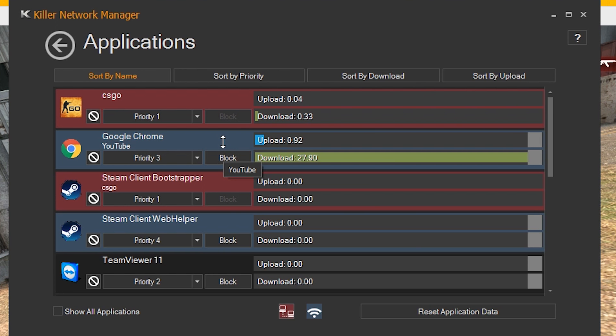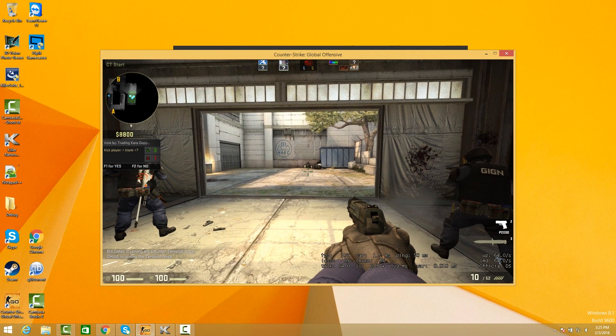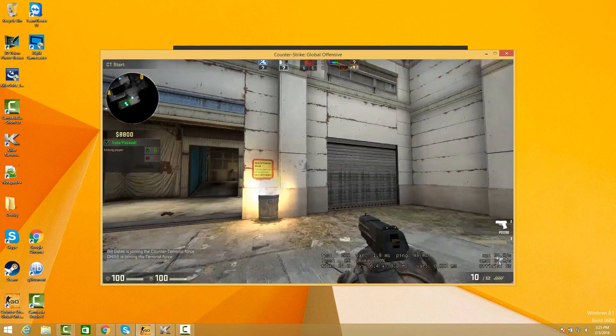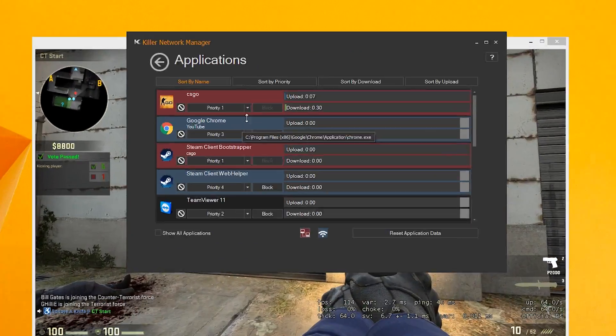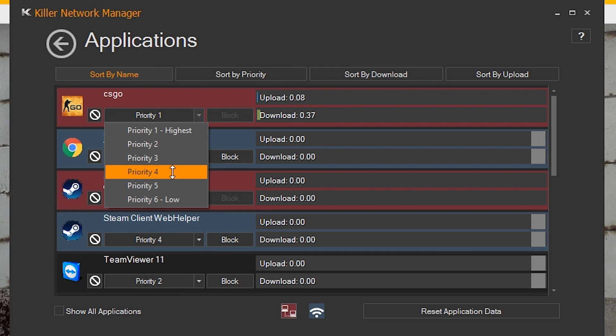As you can see, Counter-Strike traffic is highlighted red since it's using your Ethernet cable and it is set to the highest priority. The other networked applications, such as web browsers like Chrome, are highlighted blue and are all running over your other connection, which in this case is wireless. Killer, utilizing advanced stream-detect technology, will automatically classify your traffic and prioritize it accordingly. But if you want to change that prioritization, simply click on the application and set the prioritization appropriately.